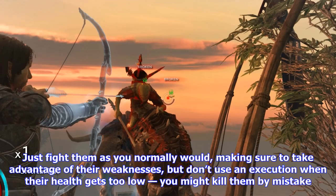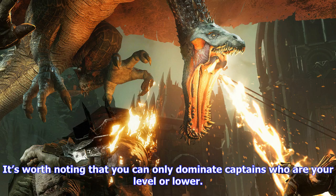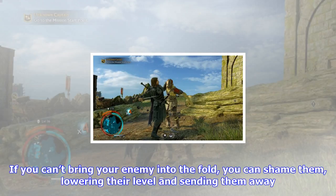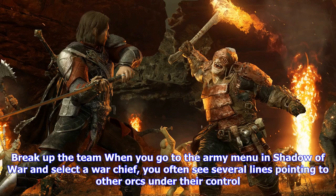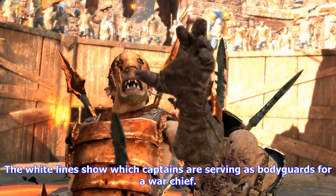Instead, use a stealth attack to damage the captain, then detonate the explosive. This will often leave them in a dazed state, allowing you to hit them with more attacks before they can respond. Face their fears: if you manage to interrogate an orc prior to fighting a captain or war chief, you will be able to see any fears your target has. This can send them running before a fight even begins, but it will also leave them broken, shown with a green emblem above their head. Hold the circle or B button to interrogate a broken captain and you will be able to dominate them, forcing them to join your army and fight for you.